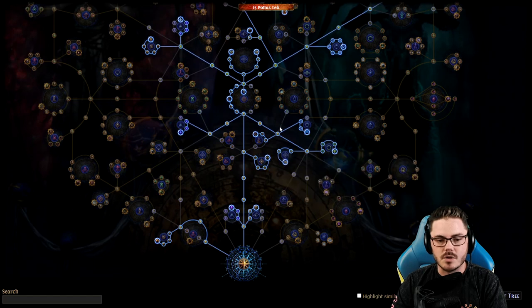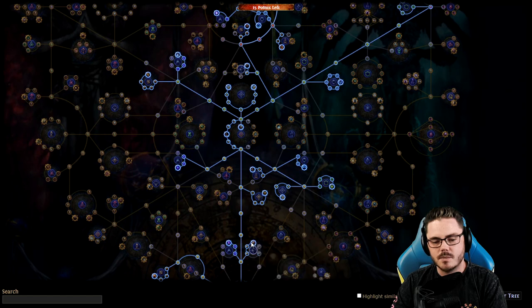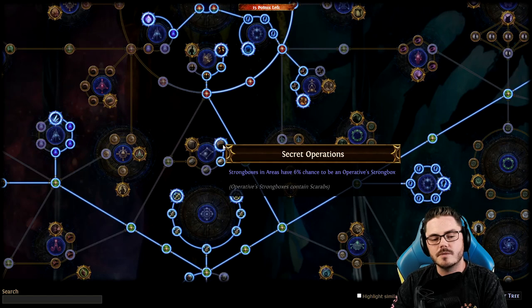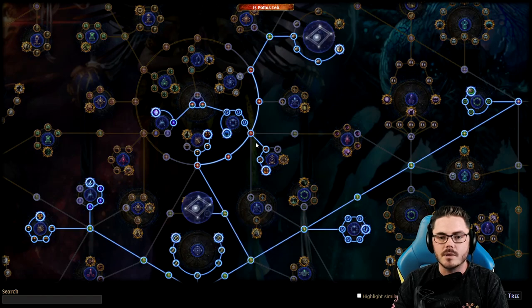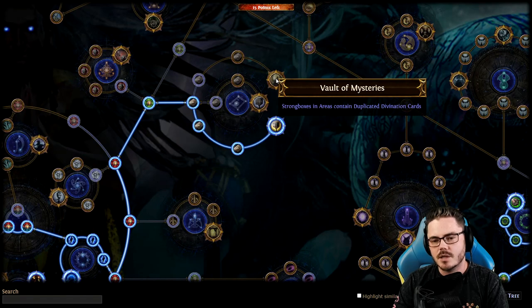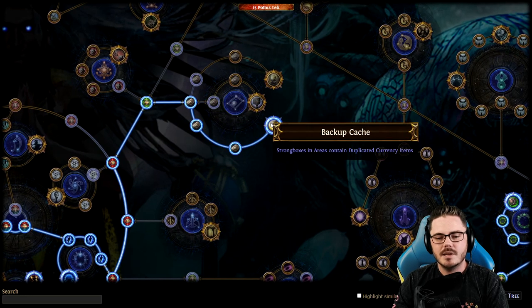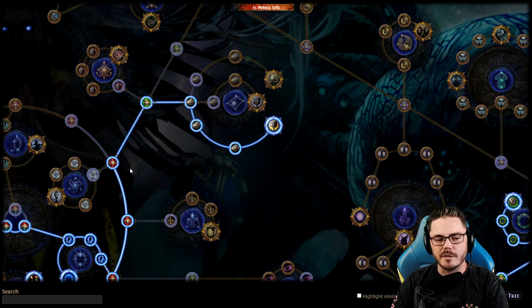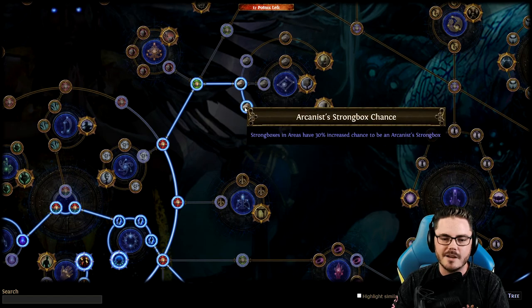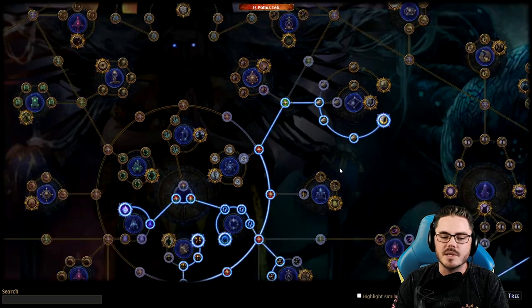What about strong boxes? For the strong boxes — also very straightforward but super nice. We get the extra strong box per map guaranteed, and then we get operative strong boxes, which drop scarabs. Scarabs are core, they're fundamental, they're very valuable — easy to sell in bulk, but also really good to use since they add extra effects to your maps and make them spicier. We also have one of the branching lines — pick whichever you prefer: divination cards duplicated, map items duplicated if you really want to progress your atlas, or currency dropped by strong boxes is duplicated. Very fun. Plus more chance to see arcanist strong boxes. This one's pretty optional but I think quite worth it — though you could totally drop these if you're not seeing enough currency strong boxes and pick up another cluster for a specific mechanic like delve or abyss.